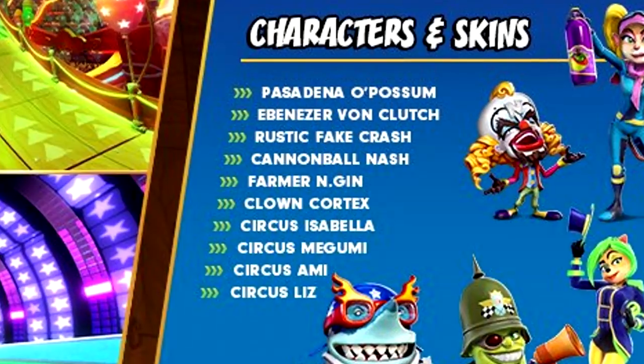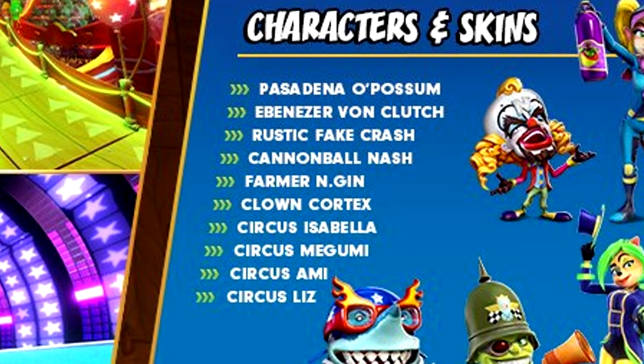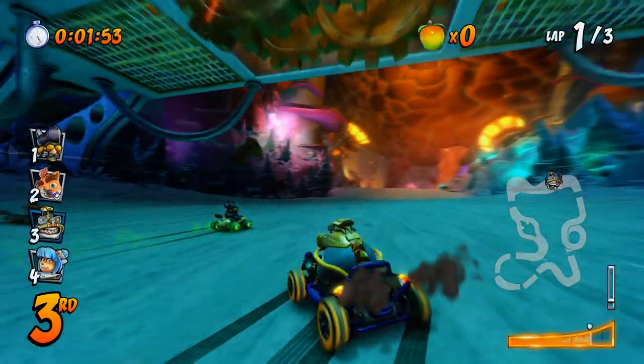As for the other skins, there's Rustic Fake Crash, Cannonball Nash, Farmer Engine, Clown Cortex, Circus Isabella, Circus Megumi, Circus Amy, and Circus Liz. Finally, Nash is getting a new skin.